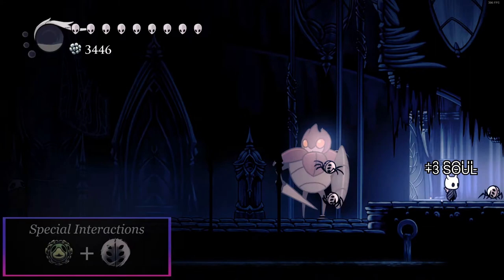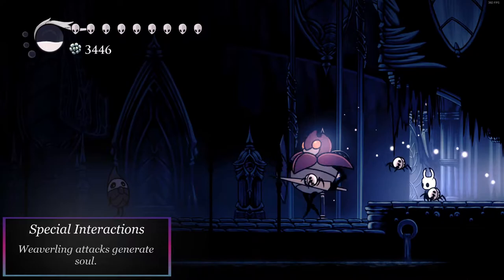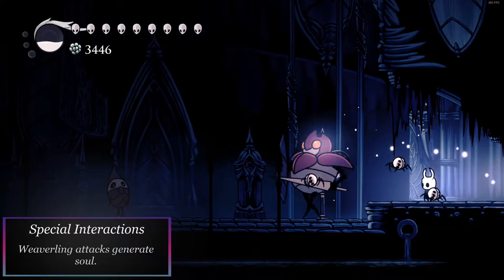Combining Grubsong and Weaversong will cause any damage the Weaverlings deal to generate 3 soul, even from enemies that don't usually give soul. Oddly enough, this can even trigger after death, meaning you can spawn with a minuscule amount of soul.